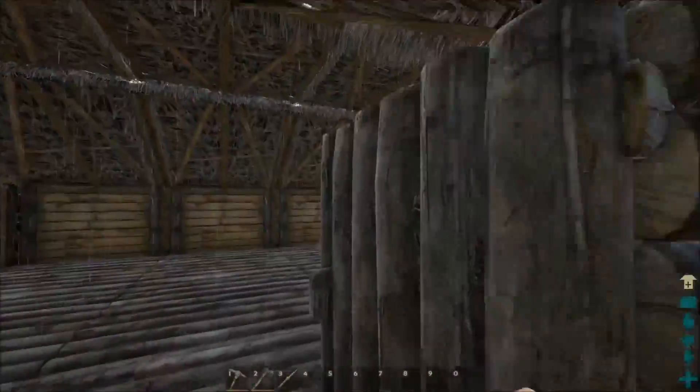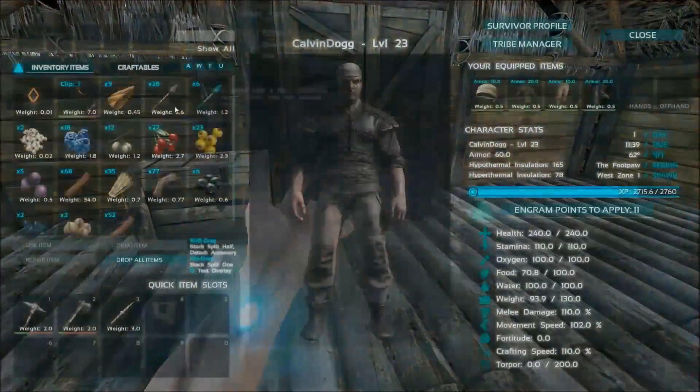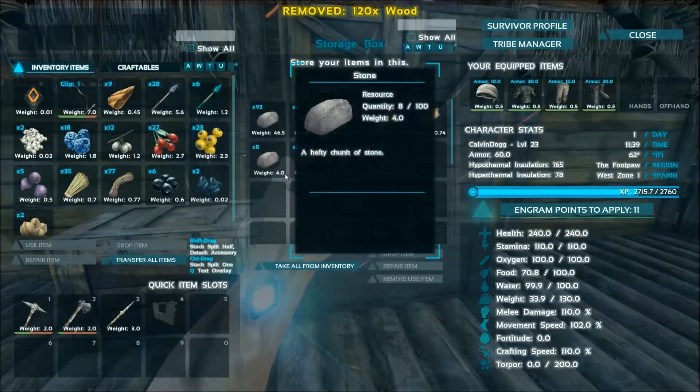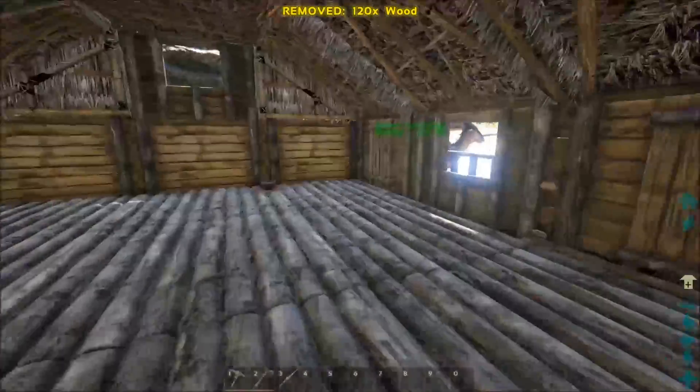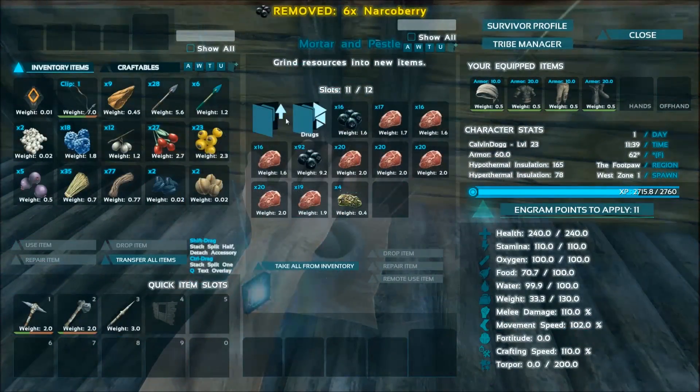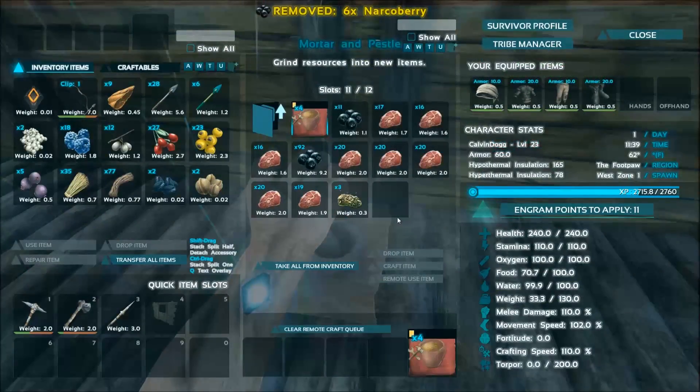Let me check what I need. I'll put my wood and everything away and see how much meat has spoiled. Only four — well, that's four more things I can craft.